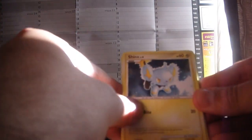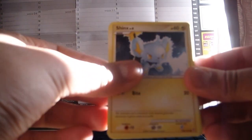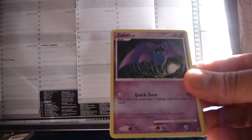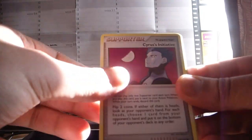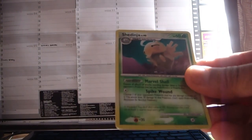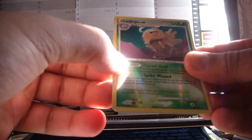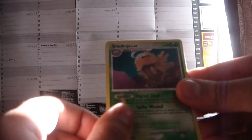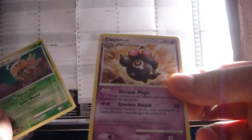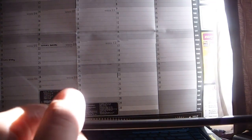Second Absol pack: Shinx, Drifloon, Piplup, Meowth, Zubat, Trainer cards. A Shedinja Rare Reverse — not bad. And a Claydoll rare, which I needed anyway, so that's alright. Two Rare Reverses — not bad, that's good.